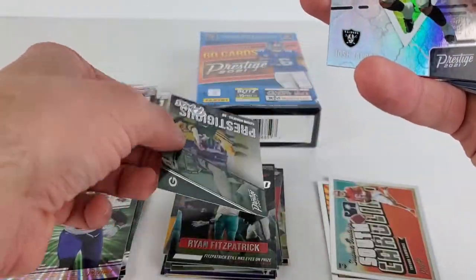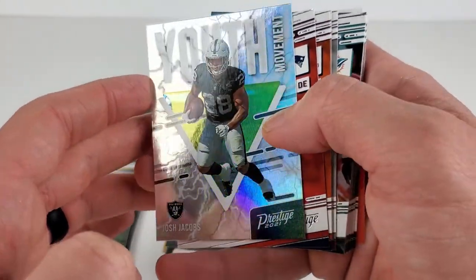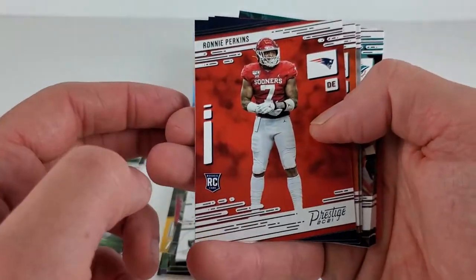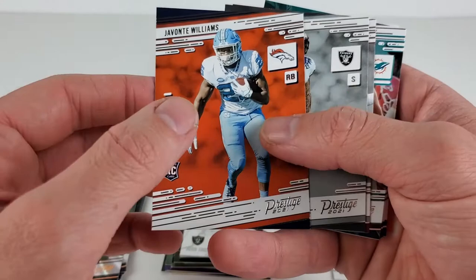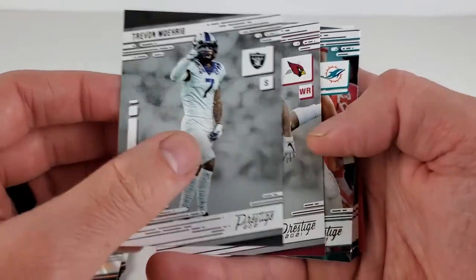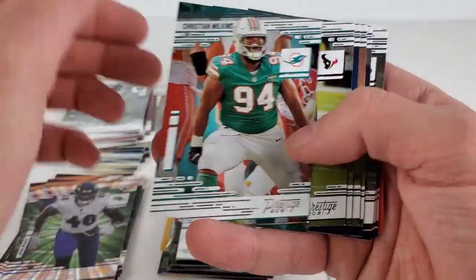Aaron Rodgers launching it downfield — a Youth Movement insert. I haven't seen one of those yet. Josh Jacobs. Ronnie Perkins rookie card, Javante Williams — incoming running back for the Broncos. Trayvon Moehrig and Rondell Moore ending out those rookies for that value pack.